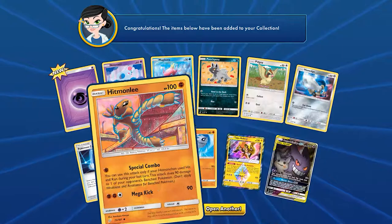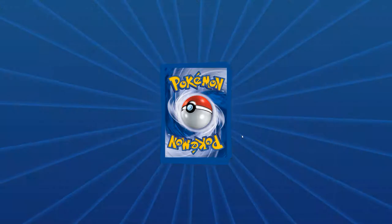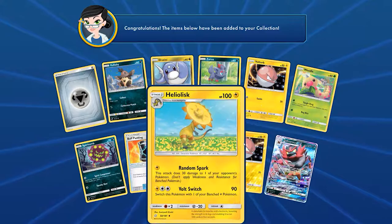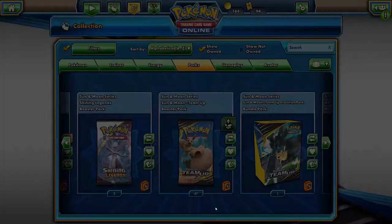The luck is real right now. I think this is exciting — probably gonna have to make a deck out of this now. Incineroar GX! The luck is real right now. Danny might be a little salty down there. I gotta read this card later, don't want to actually spend too much time reading these cards, but that's pretty good.